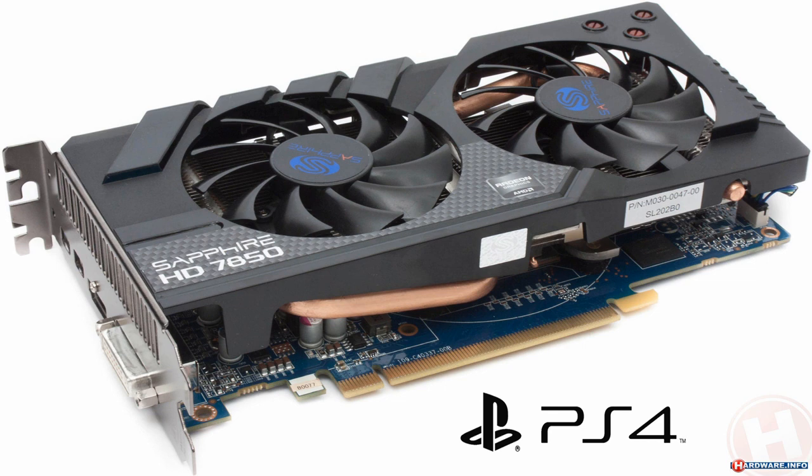In other words, something that's a bit better than a 650 Ti Boost, or something that's a bit worse than a 660. The PS4 is using something like a Radeon 7850. It's not using a 7970, it's not using a 550, it's not using a Titan — I don't know who's dumb enough to think that. It's not using a 7990, 6990, 295 GTX — it's not using any of that. It's using a 7850, full stop.